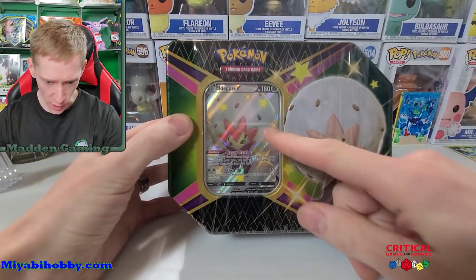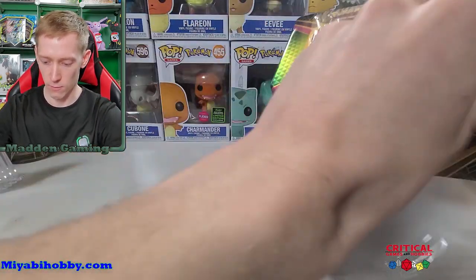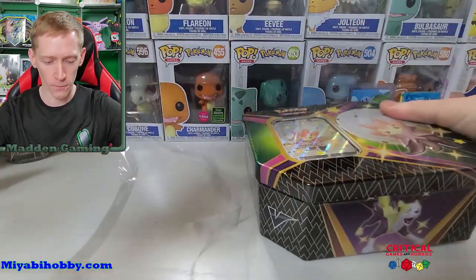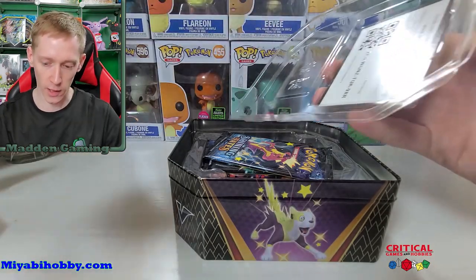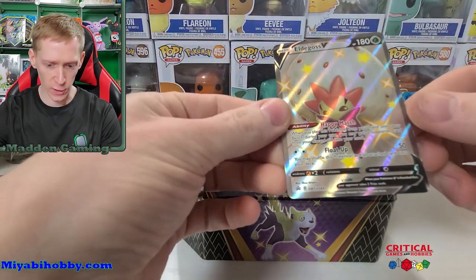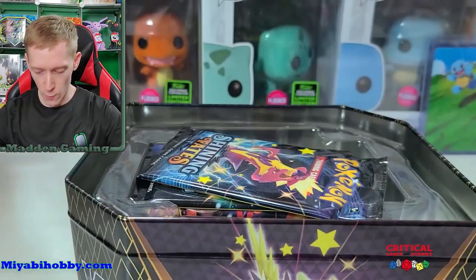As you can see down here, I've got the Eldegoss V Shining Fates tin. Let me get my scissors and cut this wrapper. There we go. Let's tear this lid off and see what we've got. We have a nice Eldegoss V promo. I'll take it out — easier to see without the glare. There's also the code card. There's our Eldegoss — it's got very good centering for a promo. A lot of promos are pretty bad. It's not perfect, top and bottom's a little off, but it does look pretty good. I'm going to sleeve that up real quick.